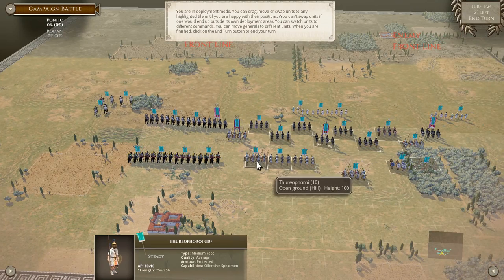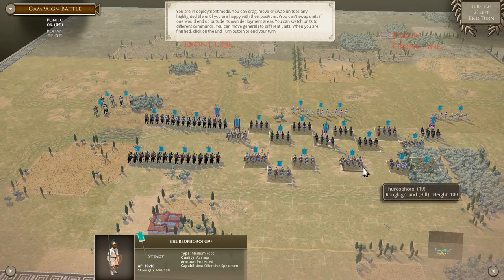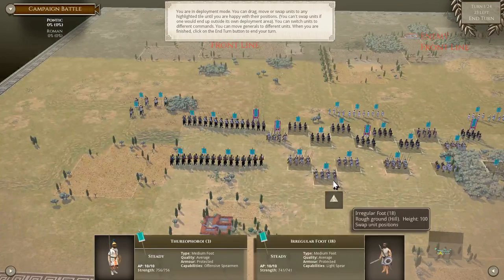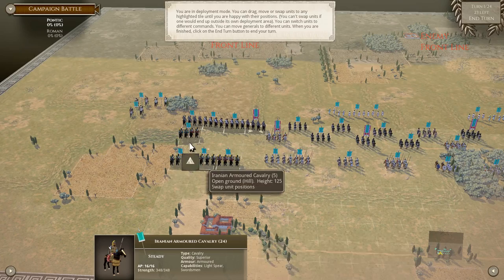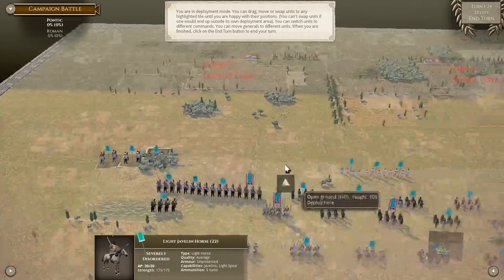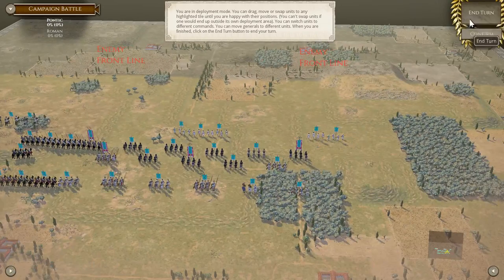Let's move some troops around. Regular foot is here so I'm not going to rely on them super much. Let's bump some cavalry up here, and let's bump these guys up there. I feel pretty good about this makeup. Alright, let's go.